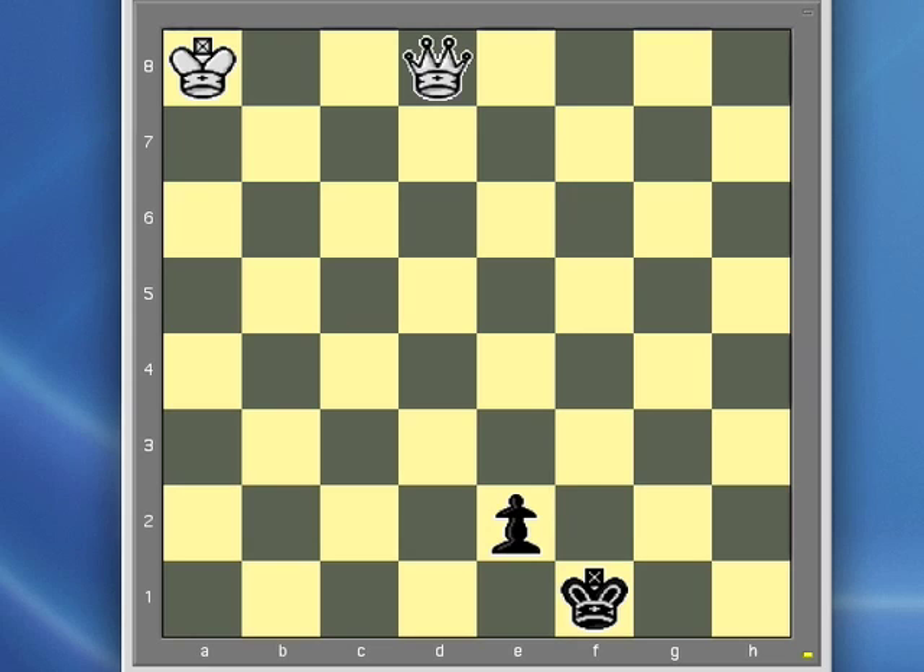The first thing white has to do is either pin the pawn or check. He can move queen to d3 to pin the pawn and prevent it from advancing. Or he moves queen to f6, check.